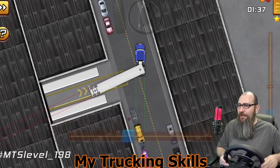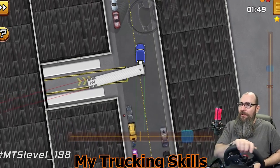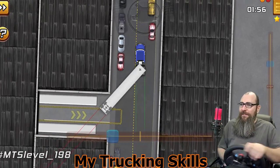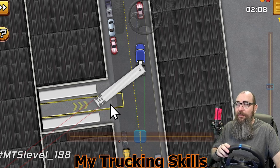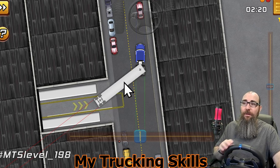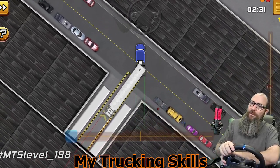Maybe if I jackknife a little bit more — no, that's not going to help at all. Let's try again. We could just do one more pull forward, but again we have to pull all the way over here. When the trailer is not running parallel to the space it's going to keep moving and drifting toward wherever it's pointing — it's always going to do that until the trailer is running parallel. That's in real life too. Now it looks a lot better.